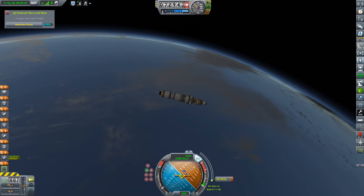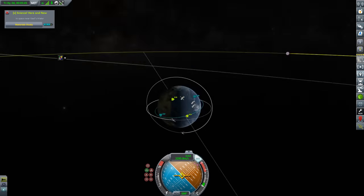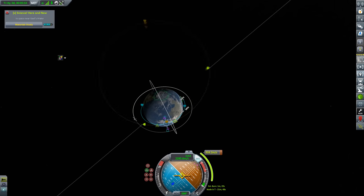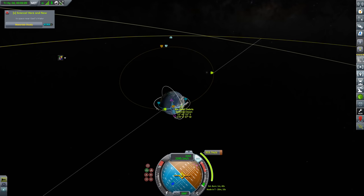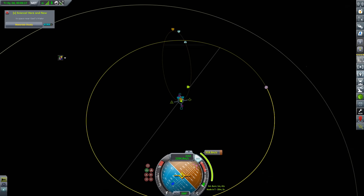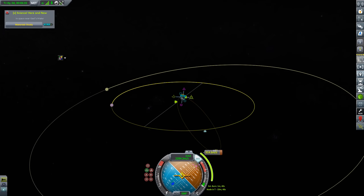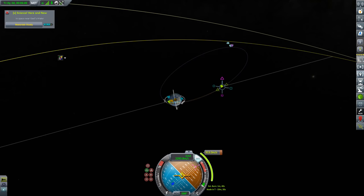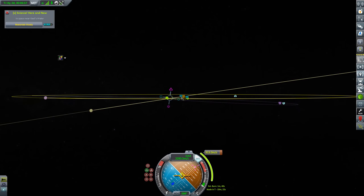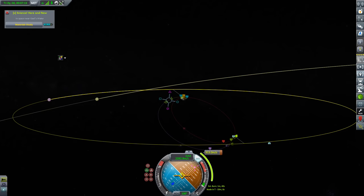The real question is how much fuel do I have and how much biome hopping will I be able to do? I don't really have a biome map yet — we're still working to investigate this strange solar system, which I've never really played through before. The only indication I have for biomes is this Science Here and Now feature, which is going to tell me when I cross into different biomes.